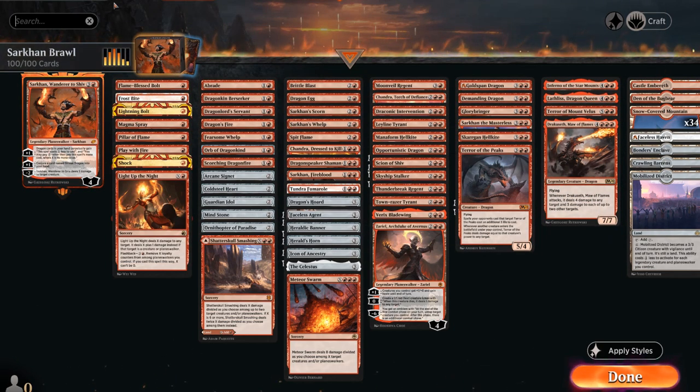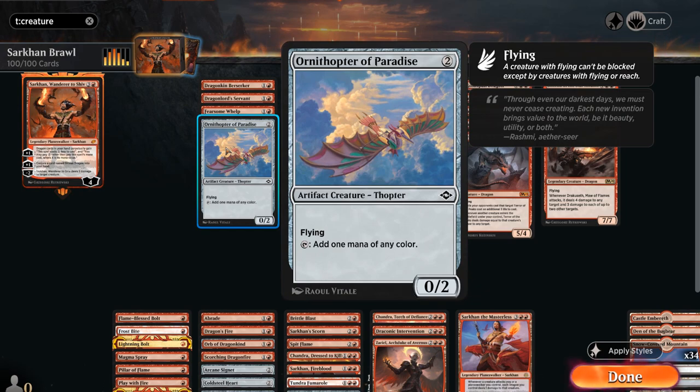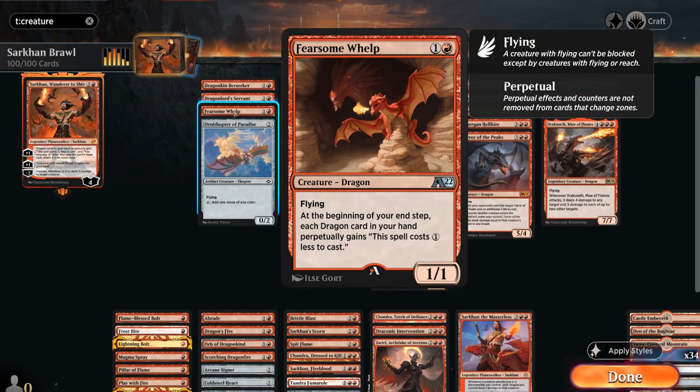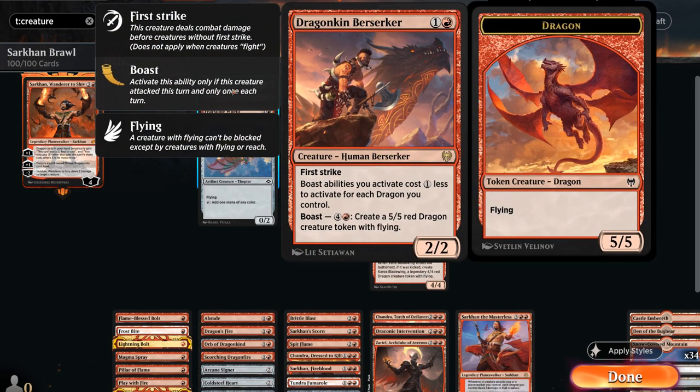Taking a look at the rest of the deck, we have lots of dragons of course. For early creatures we have some mana acceleration — Ornithopter of Paradise tapping for one mana of any color. We've got Fearsome Whelp, a new card from Alchemy, a 1/1 flyer that at the beginning of your end step gives each dragon card in your hand a perpetual one-mana discount, similar to Sarkhan's plus-one. Then Dragonlord's Servant, a 1/3 making dragon spells cost one generic mana less. And Dragonkin Berserker, a 2/2 first strike with Boast, letting us generate a 5/5 dragon — cheaper to boast the more dragons we have in play.